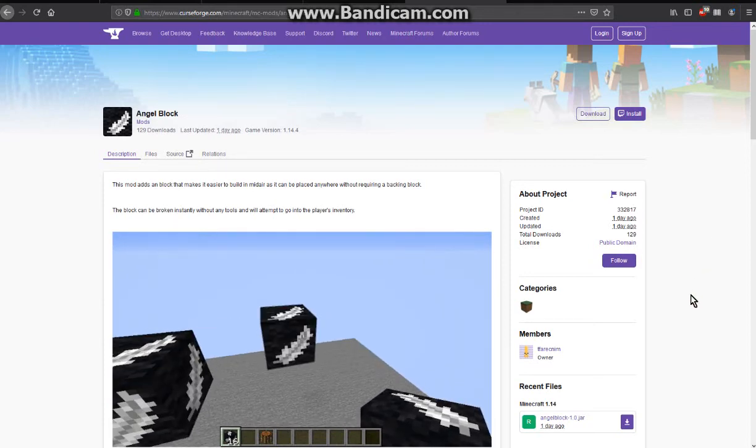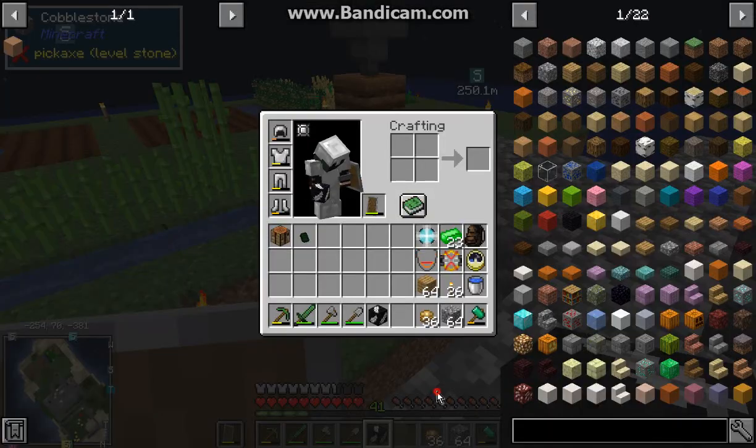Hello everyone, this is SunThemDub2 and welcome to another Forge 1.14 mod overview, this time on AngelBlock — a mod that adds a block that you can place in the air and then start building from.